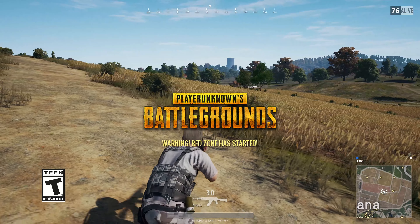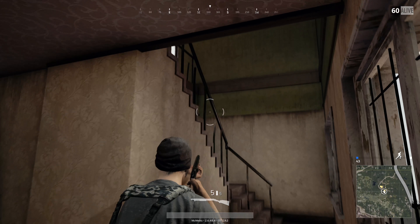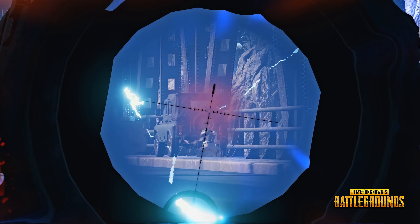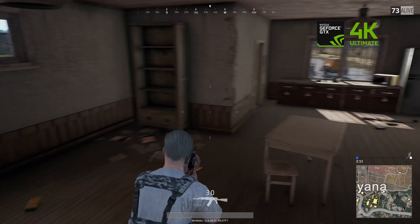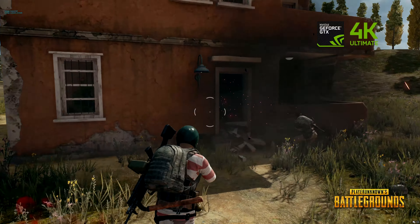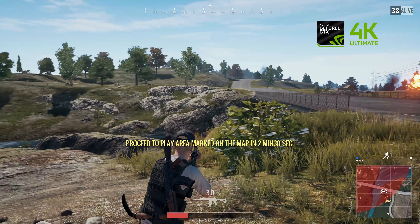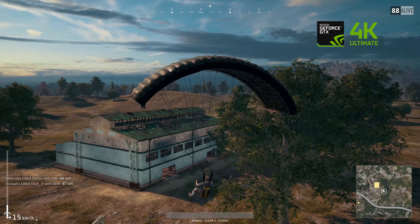PlayerUnknown's Battlegrounds is one of the biggest gaming phenomena in years. This breakthrough battle royale hit deftly balances desperately tense sneaking with brutally brief firefights, and the result is a hugely fun survival sim that looks incredible in 4K. To experience PUBG at its best, you need to play in Ultra HD at a velvety 60 frames per second. Though the island of Erangel may be fraught with danger, it has a disquieting beauty that shines through at 2160p.